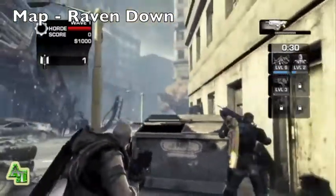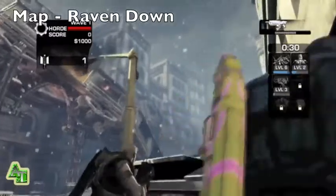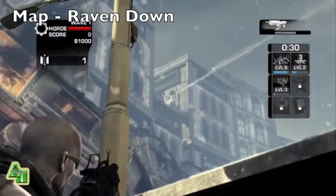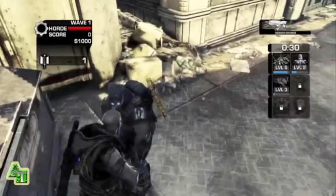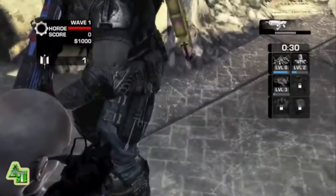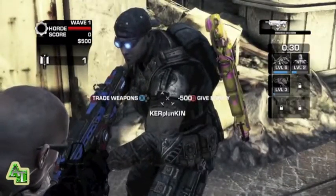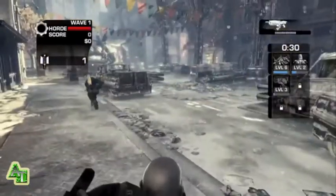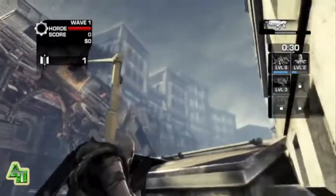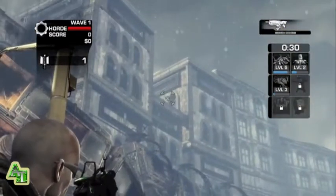First thing you want to do is fire up the map Raven Down in Horde mode. You're going to want to have some teammates with you. Basically, figure out who's going to run around and buy stuff, give them all your money, and to initiate this, you need to have someone go and buy two command posts. As soon as you do that, you're going to set off a series of events.